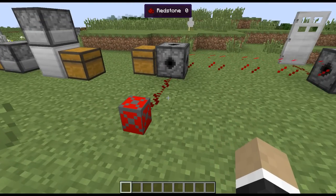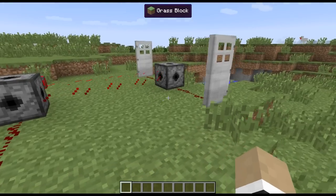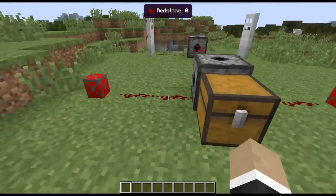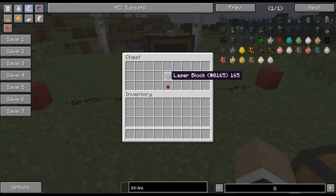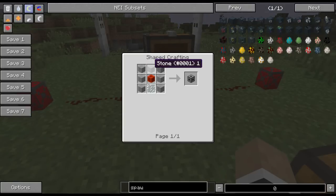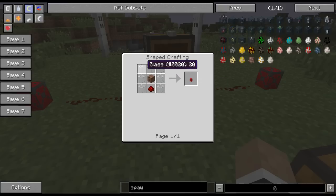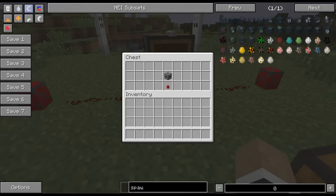So if another player walks into your base and trips off the laser field, you can know most definitely. That is the laser block and the alarms. The crafting recipe: the laser block is stone with redstone in the middle and a glass pane at the bottom, and the alarm is a note block with some redstone and some glass around it.